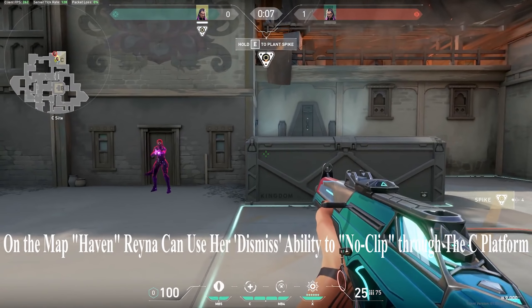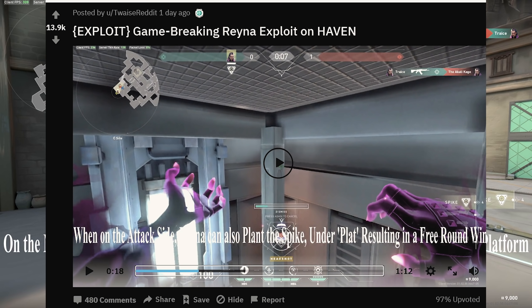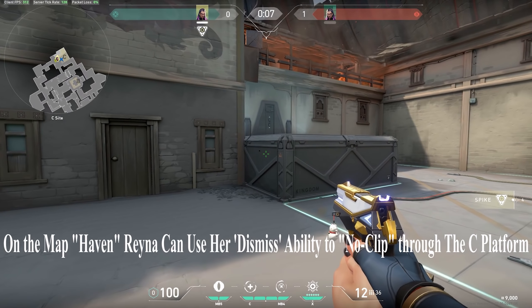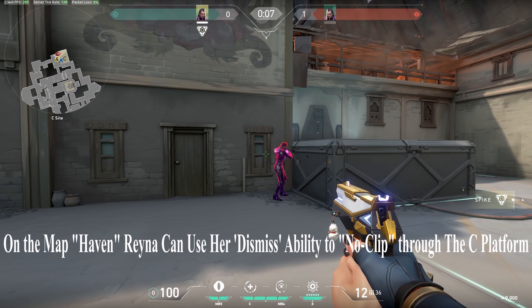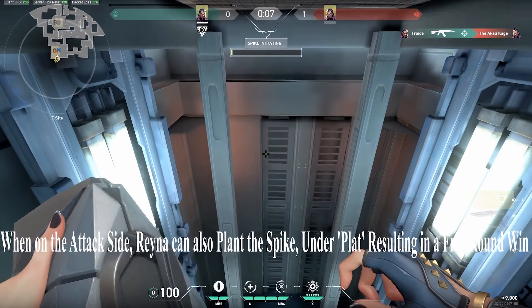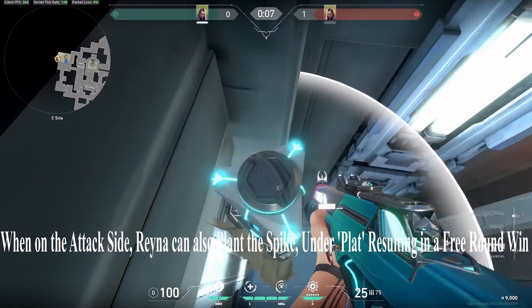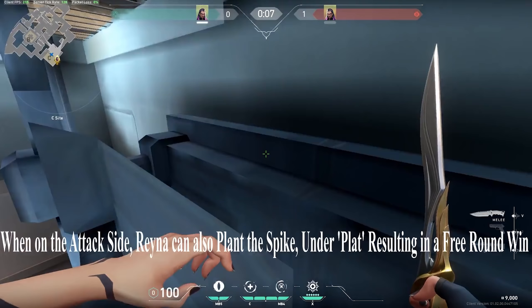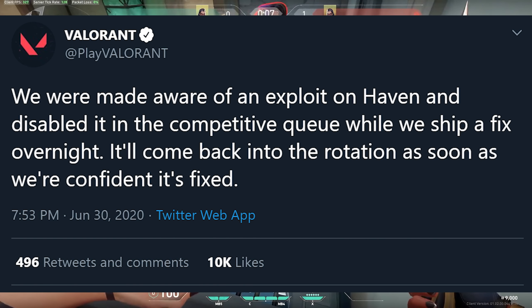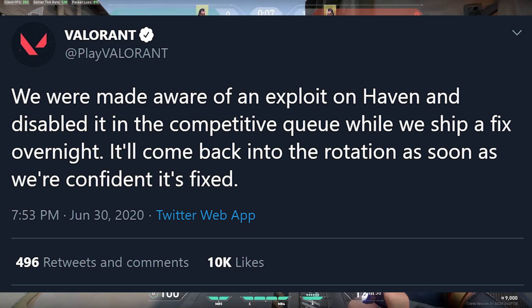What's good everybody, it's Freedo here for Clickheads — game breaking bugs, esports, and balance news. We've got a lot for today's news roundup. Getting right into it, it was found and shared on Reddit by Twaze: a completely map-breaking exploit that allows Reyna to plant the bomb inside of this crate, using Dismiss to plant the bomb in this buggy inaccessible location. This spot has been abused by Omen teleports and the like before. To fix this problem, Haven has been disabled from competitive queue while they ship a fix overnight.